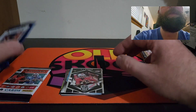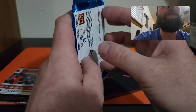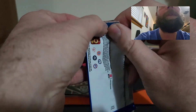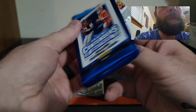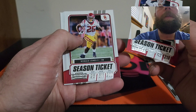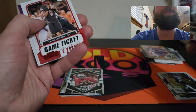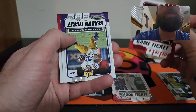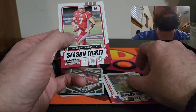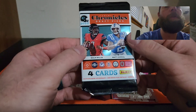Let's get into this 2021 Chronicles Draft Picks pack. So far this has been absolute garbage, but I figured I'd let you guys see what you're getting into so you can stay away from this stuff — definitely not worth the buy unless we get a nice hit. There is a Derek Carr, Ronald Jones the Second, Travis Kelce, Lamar Jackson on the red, a Clyde Edwards, and Ben Roethlisberger. Pretty garbage there.